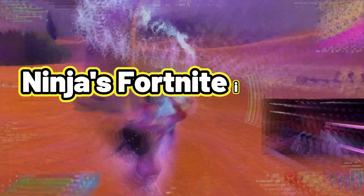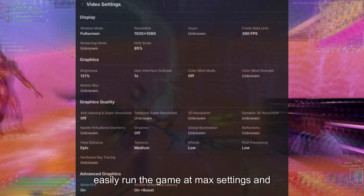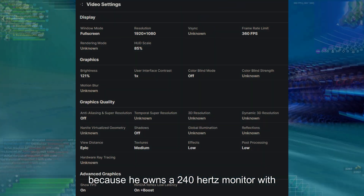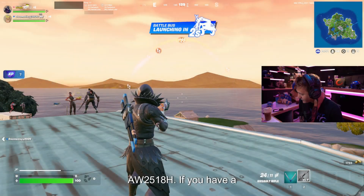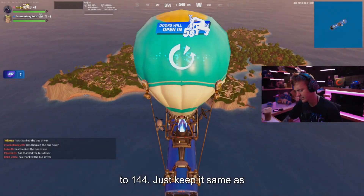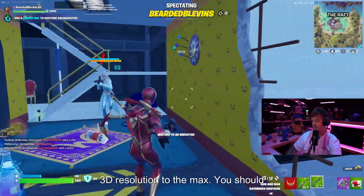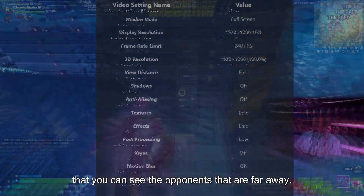Ninja's Fortnite in-game video settings: He has the NVIDIA GeForce GTX 1080Ti, so he can easily run the game at max settings and still manage a very high FPS. He has limited the frame rates to 240 FPS because he owns a 240Hz monitor with NVIDIA G-Sync support — the Alienware AW2518H. If you have a 144Hz monitor, limit the frame rate to 144. Just keep it the same as your monitor's refresh rate. If you own a good GPU, keep the display resolution and 3D resolution to the max. You should always keep the view distance to Epic so that you can see opponents that are far away.